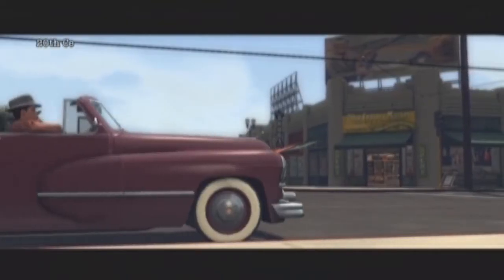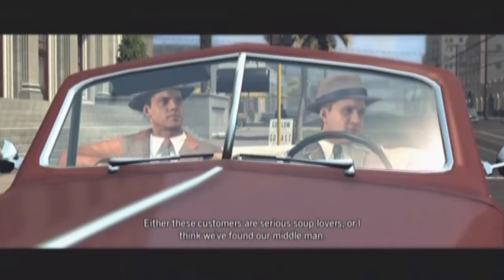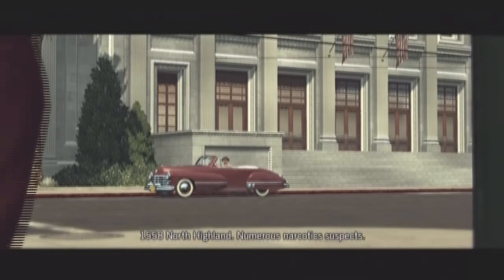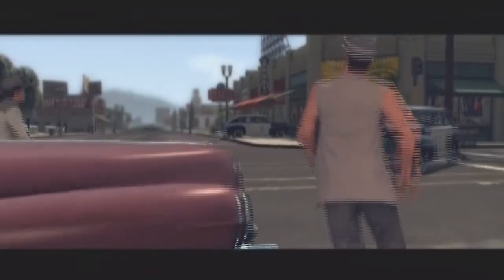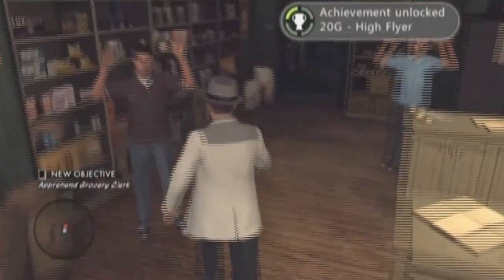Come over to the 20th Century Market and there's a scene here. Customers are serious soup lovers. A police radio call comes in — Car 11 King requesting assistance for a B-wagon at 20th Century Markets, 1558 North Island, numerous narcotics suspects, code 2 only, no sirens. The cops start arriving. Run inside, LAPD shows up, this guy tries to run, and right there — the 'Hi Flyer' achievement. Simple, pretty easy, not that hard.